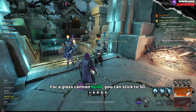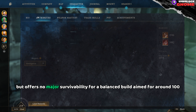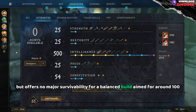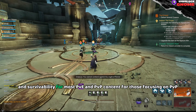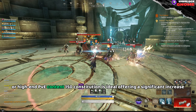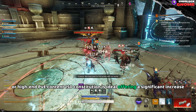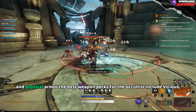For a Glass Cannon build, you can stick to 50 Constitution, which provides minor sustain between fights but offers no major survivability. For a balanced build, aim for around 100 Constitution, which gives a solid amount of health and survivability for most PvE and PvP content. For those focusing on PvP or high-end PvE content, 150 Constitution is ideal, offering a significant increase in survivability through increased max health and physical armor.